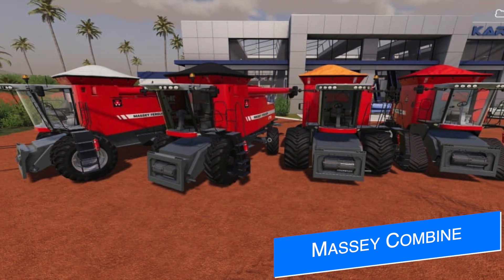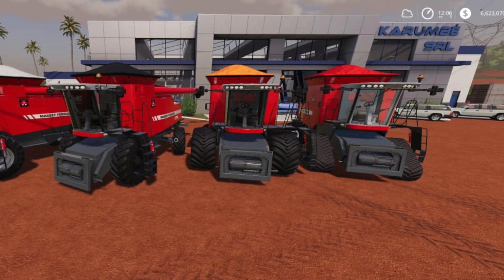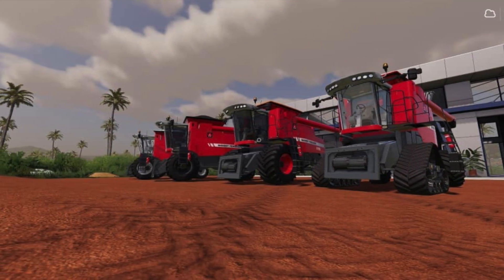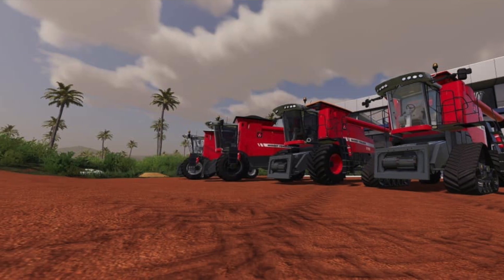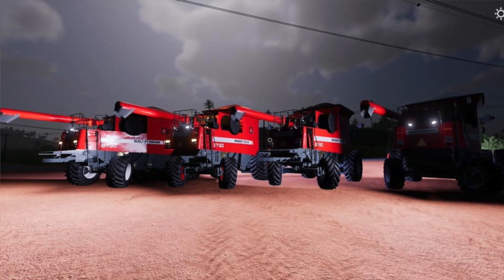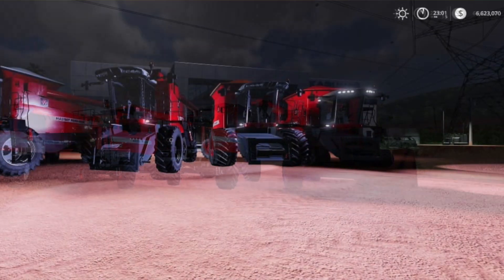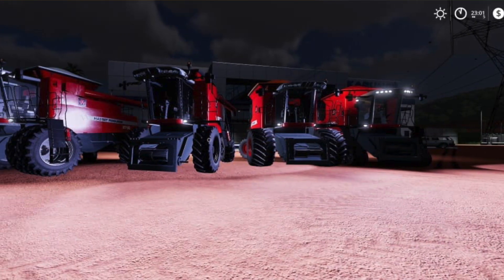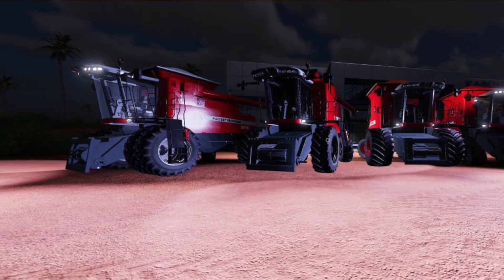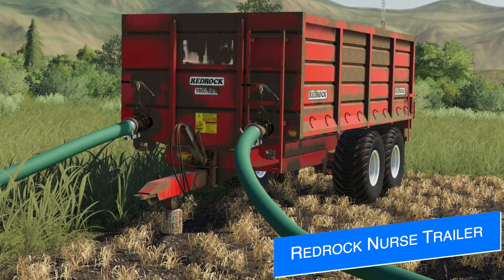FBT Modding updates us on their Massey Ferguson 9790 today, showing off in-game screenshots. It looks like we're on a stencil Apache and we're going to have lots of wheel customization - tracks, different wheel colors, smaller tires, bigger tires, and duals as well which is going to be very cool. You can see we've got lots of lighting all around these combines - it's going to be great. Let me know if you're going to be using this when it comes out.